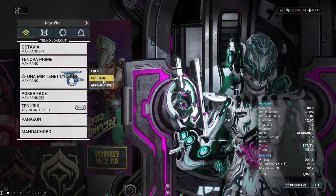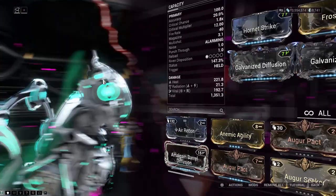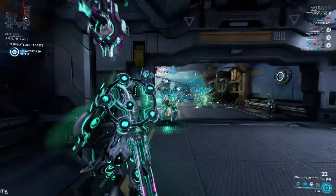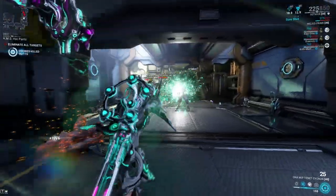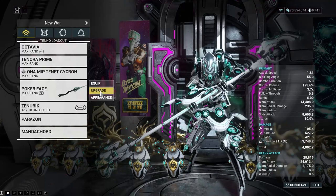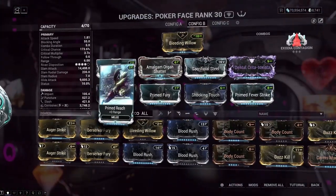One of my new favorite secondaries is the Tenet Pychon. This is all about status and you don't have to worry about running out of ammo. I like using this to viral proc a whole room and then clean up with melee.